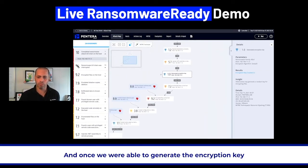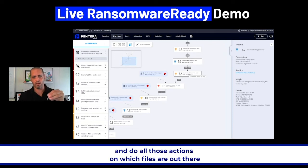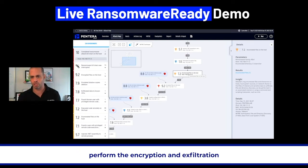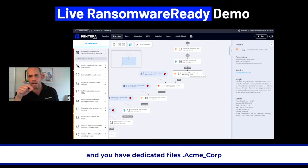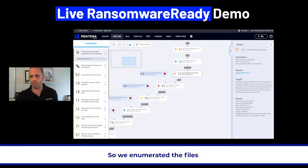Once we generate the encryption key, we identify which files are on the hosts we discovered. Pantera gives you flexibility to identify which files you want to perform encryption and data exfiltration on. If your company name is AcmeCorp and you have dedicated files like acme_corp, you can configure that specifically. There's highly flexible configuration available. So we enumerated the files.